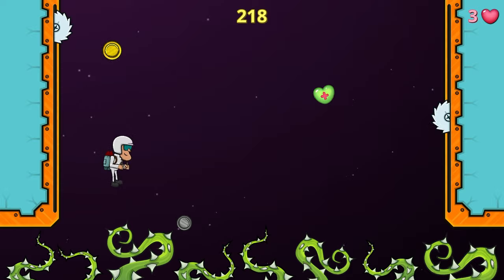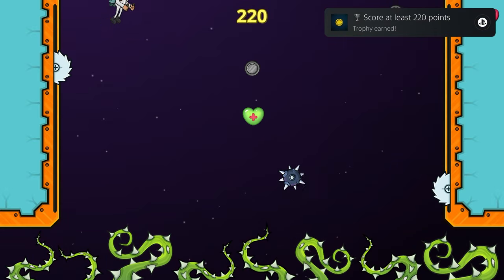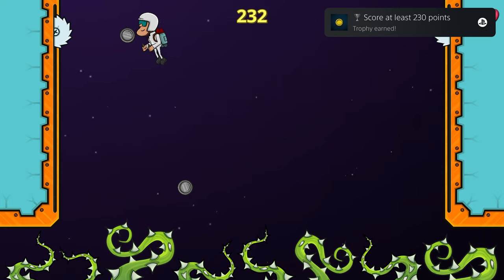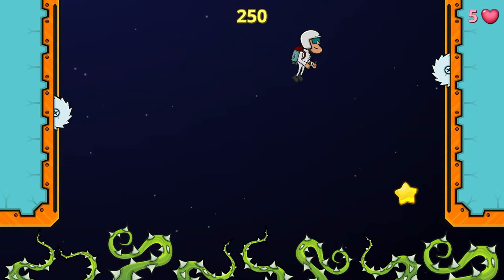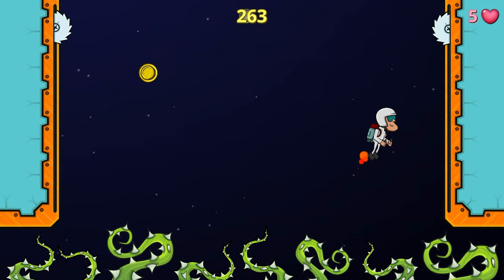As far as tips go, I would just say to be patient. It's a marathon, not a sprint, and your health pool needs to be your main concern. The gray coins are worth one, the golds are worth five, and the stars are worth ten, so prioritize the gold coins and stars if it's safe to, but focus mostly on picking up every single bonus health you can.